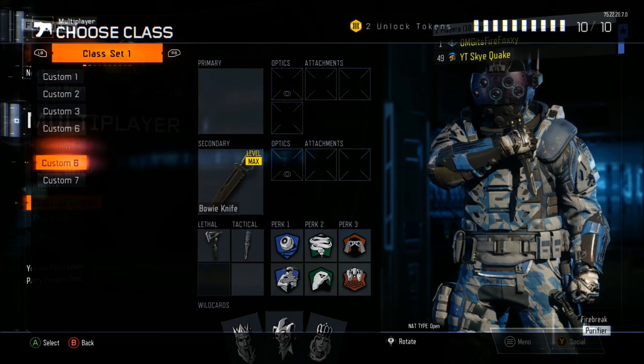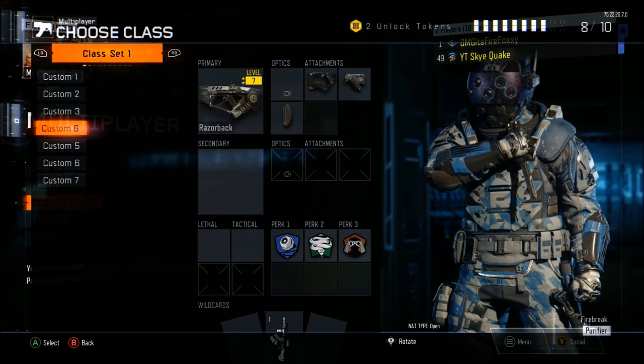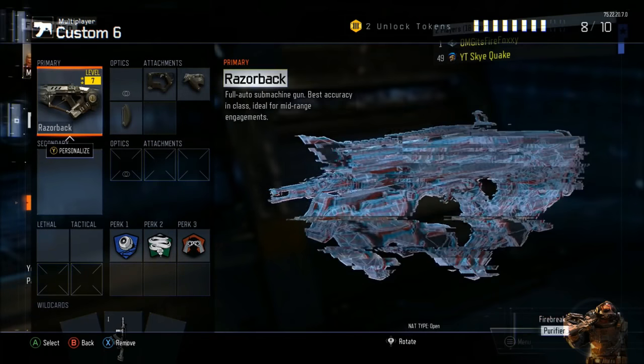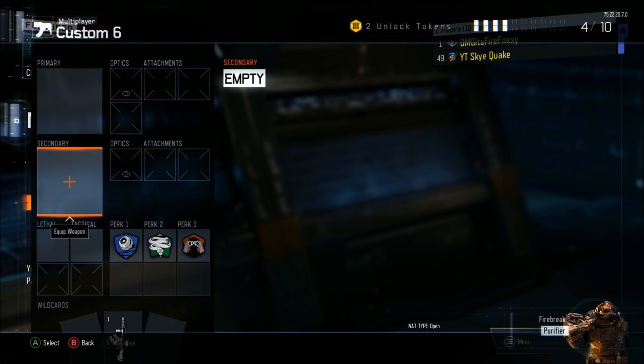Pick a class to have the Bowie Knife on — it really doesn't matter which one. But once you pick the class you're going to have the Bowie Knife on, you have to get rid of the primary weapon. It will not work otherwise.